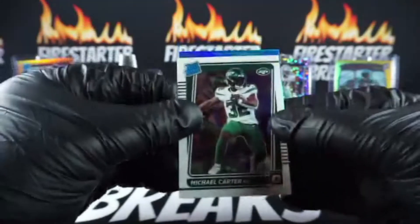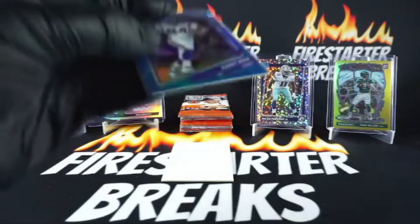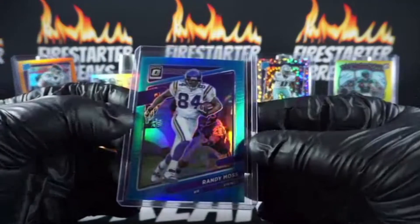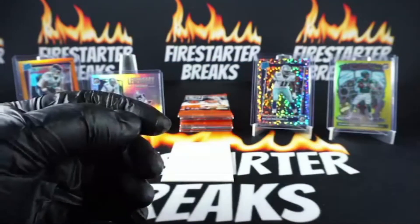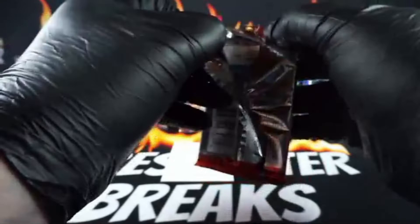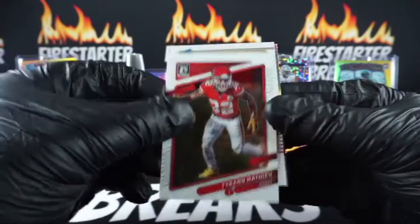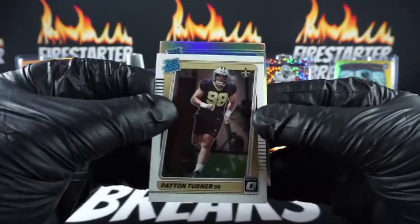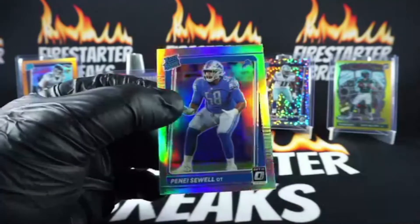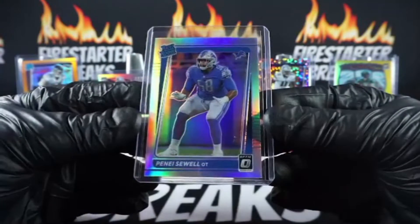Michael Carter base rookie Jets and we got a light blue Randy Moss Vikings to 299. One is on auction for $3,100 right now. I'll submit that Zach Wilson to the top 10 hits of the week - might get an honorable mention, last week had a $15,000 card on the list. Peyton Turner for the Saints and we got a rookie Penei Sewell hollow Lions with the hit - I was thinking three to five K on that Zach Wilson. Lions hit going to Max H.